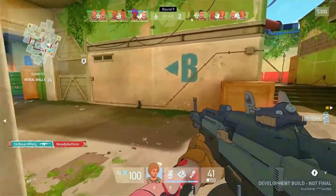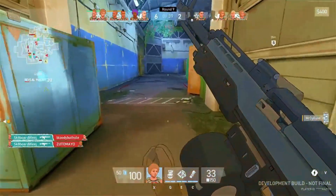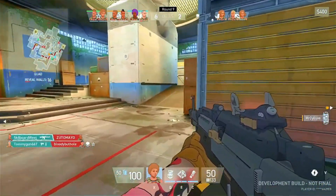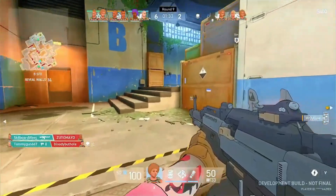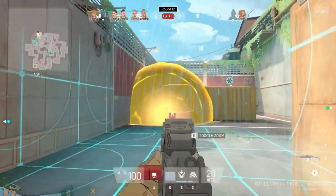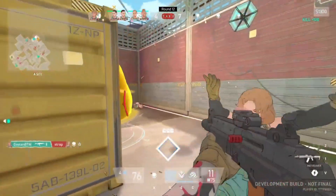Spectre Divide also includes a gun range where players can practice their skills. The range offers various targets that can be customized to simulate different scenarios, such as long-range shots or fast-moving targets. This practice area is a great way to hone skills and experiment with different weapons before jumping into a match.